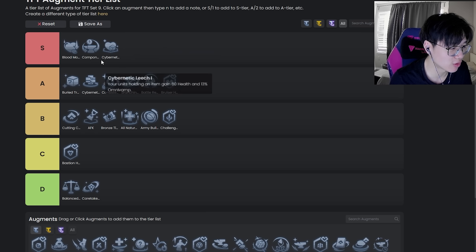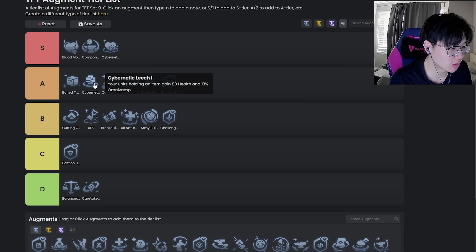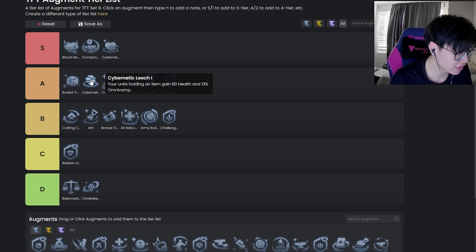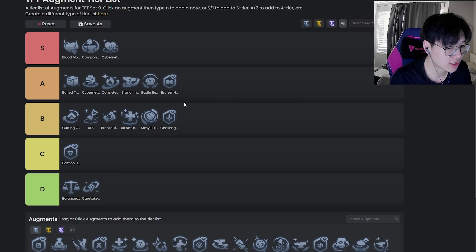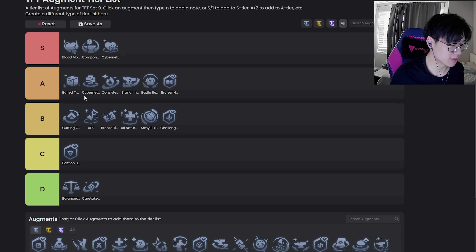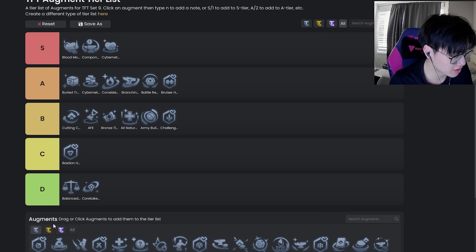Cybernetic Leech is probably middle to top of A tier. Obviously if you have Cybers with different tiers you can stack bonuses — say you get Bulk, then your next cyber augment makes your cybers really really strong. Just keep in mind that synergy. It also pairs really well with augments or portals that give you items, such as Thresher Sanctum or Extreme Bazaar. Those will make the Cyber augments stronger, so keep that in mind.